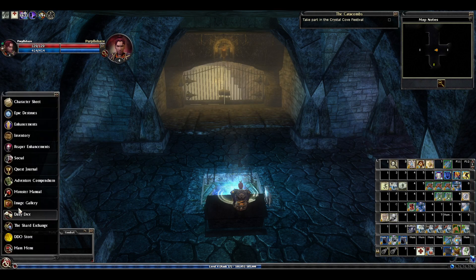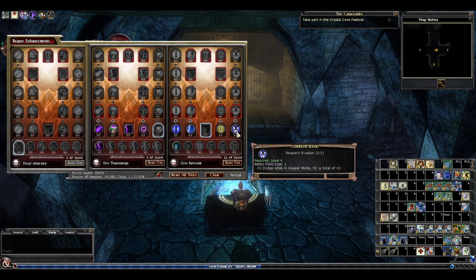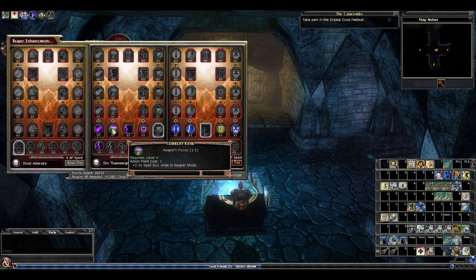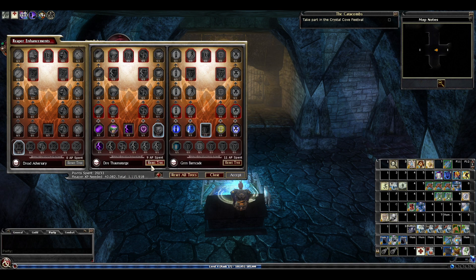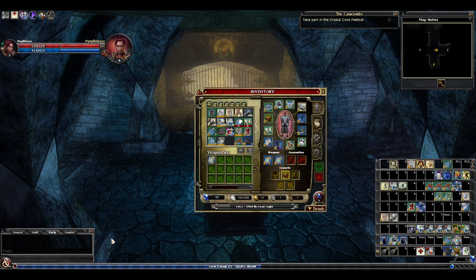We added our Reaper points between the caster and the grim tree for more dodge, which will come in handy because we'll only ever be in light armor or less — in this case we're in robes still. Another DC there is nice, and more charisma. Gear-wise, I've swapped out a couple of things.